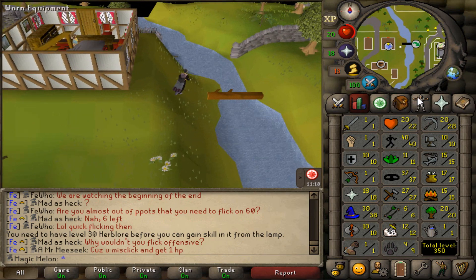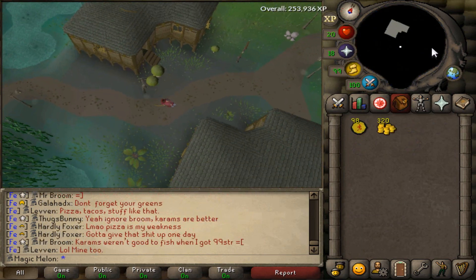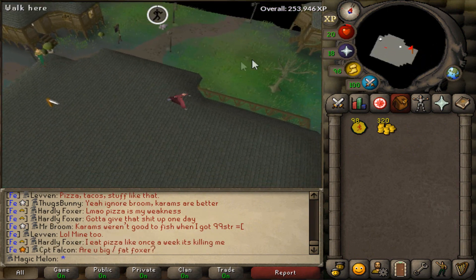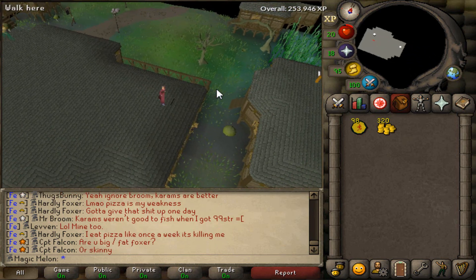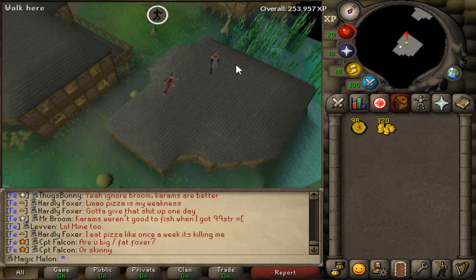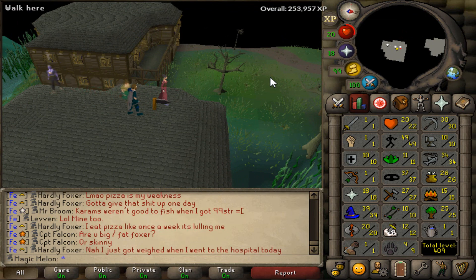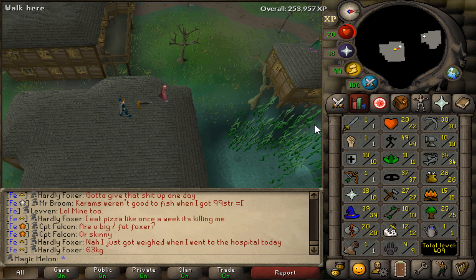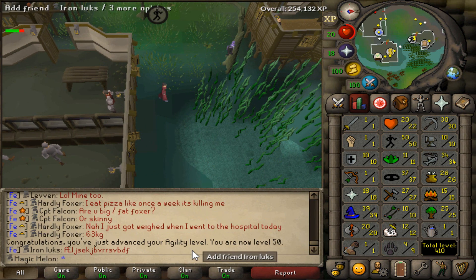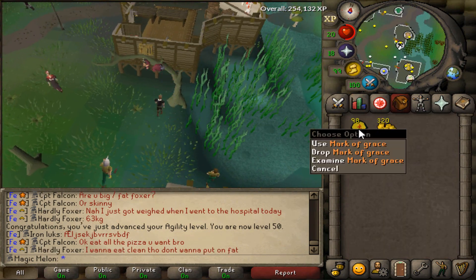The account is getting much better ever so steadily. We're about to get level 50 agility, and that means I'm going to try the agility pyramid again for the third time. I went the first time and couldn't get past the second level; I went a second time and couldn't get past the third level, but then I was around 38 agility. Now I'm 49, going to get 50. Besides having 50 agility and being able to do the Falador course, I also have 98 marks of grace.